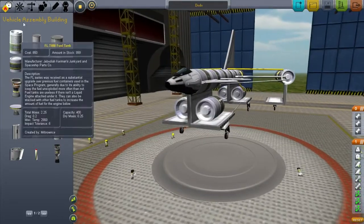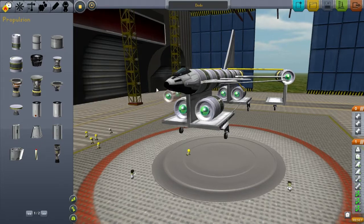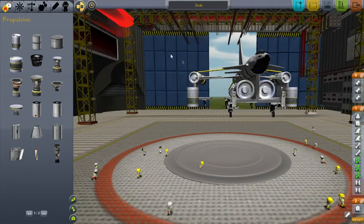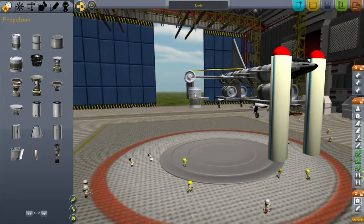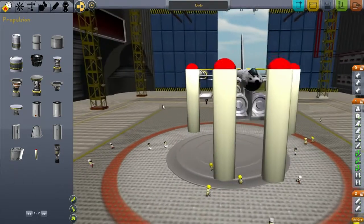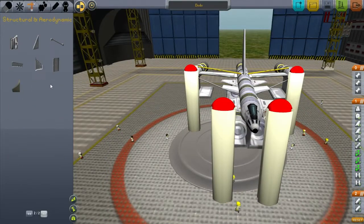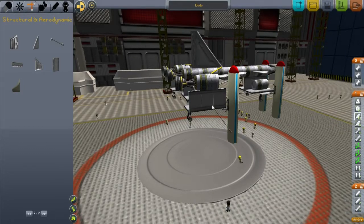Now, I think if I attach vertical thrusters we could get this bad boy off the ground. Let's just see how that goes. This is a modded instrument — basically a solid burner but on steroids. So this will get me off the ground without a shadow of doubt, but what I'm not too sure is if it's a stable way of doing it. With these you have to connect them a lot because they will rip your ship to pieces.